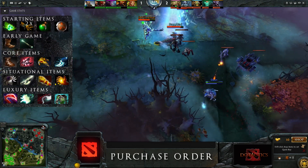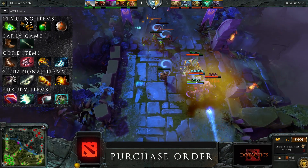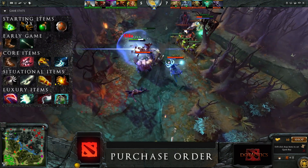Your early game items should consist of Boots of Speed and a Magic Wand. Make sure to save Magic Wand charges if your mana runs low so your ultimate has a chance to be activated. Essential core items consist of Power Treads, Armlet, and Black King Bar.